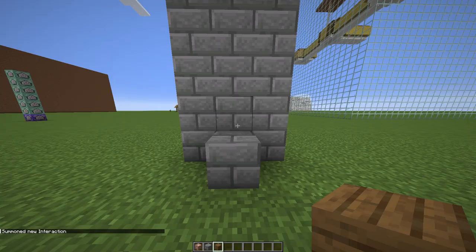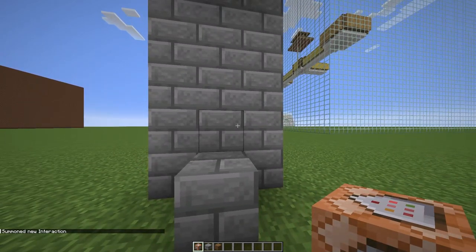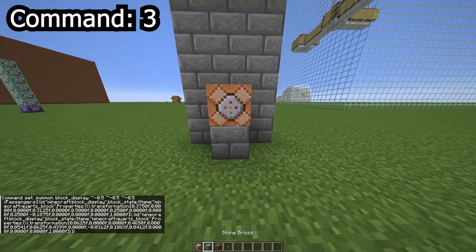Then run command two. Grab a command block and place it on the same block, and paste command three into it and run it.